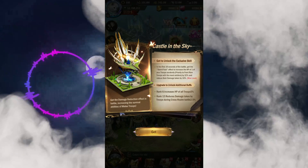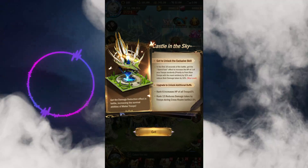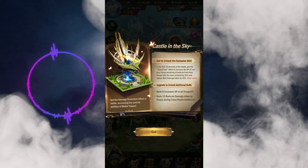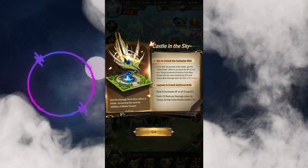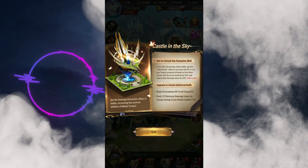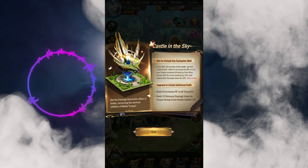When you log into the game you will find the new featured skin. This decoration is actually powerful — the Castle in the Sky, in the first 10 seconds of the battle, gets the Stand Fast effect to increase HP of your troops randomly. The priority goes to troops with the most soldiers and front line, boosting HP by 32 and reducing damage taken by 16.